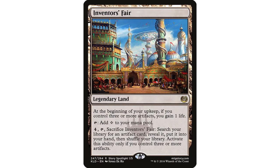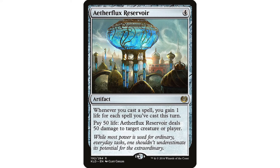Inventor's Fair — in a two-color deck you might as well dedicate some land slots to colorless lands with an upside, and this upside is pretty huge. Four mana, crack it, search your library for an artifact card and put it into your hand. You can only do that if you have three or more artifacts, but that is basically always in Jhoira, so it shouldn't be an issue. Inventor's Fair should absolutely be included.